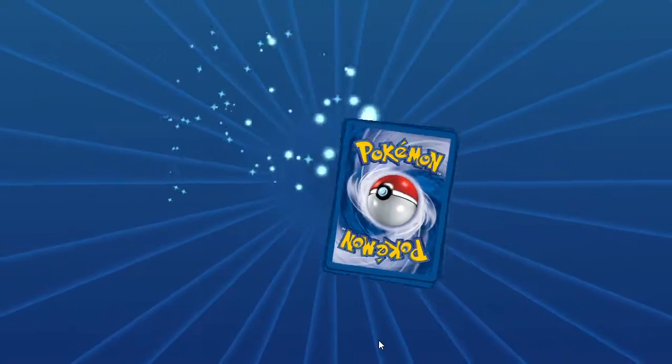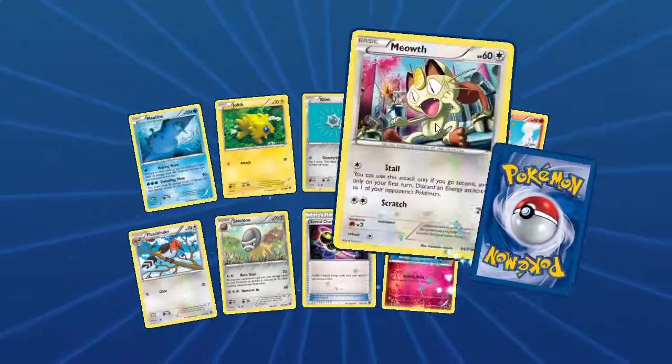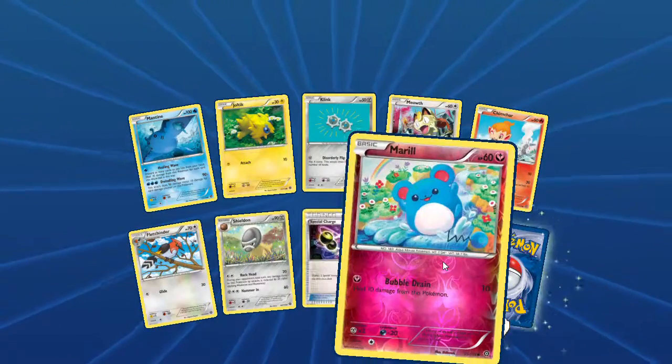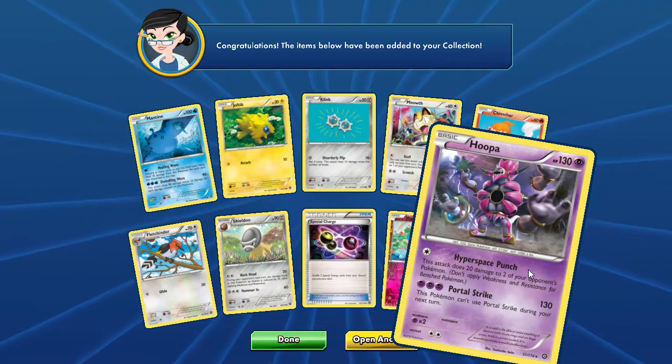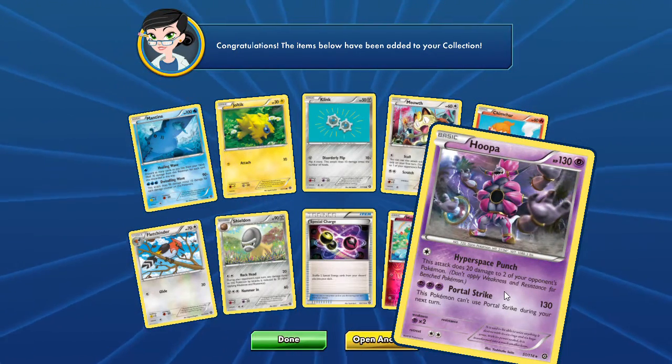One more today. Let's see what we get. Joltik, a Meowth, Chimchar, Shieldon with the Fletchinder. Reverse is a Marill and our Rare is a Hoopa. Not exactly what we're looking for but pretty good card now.